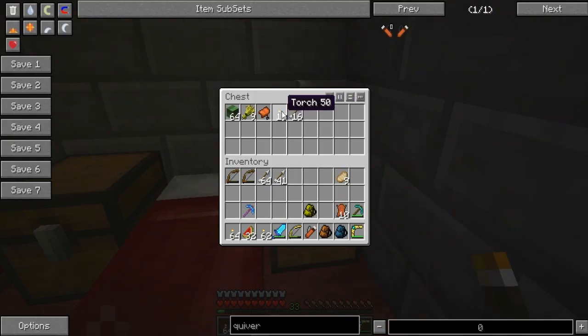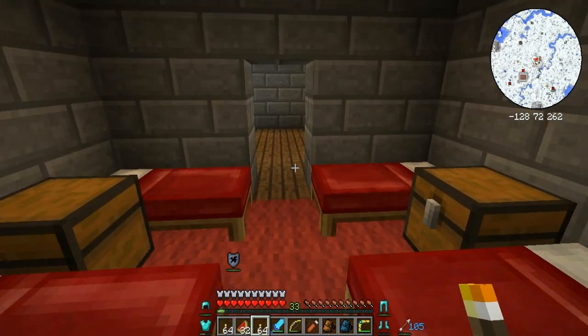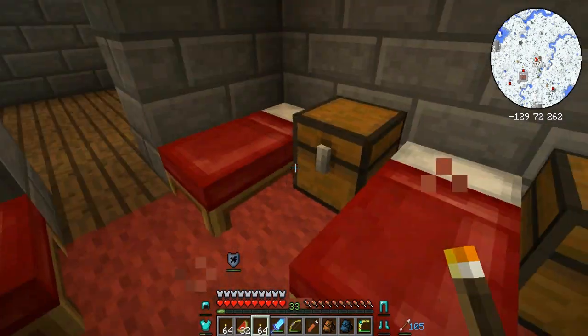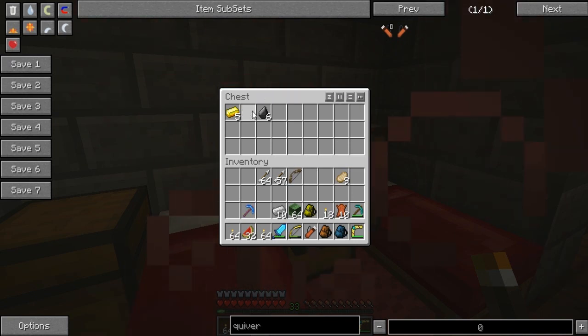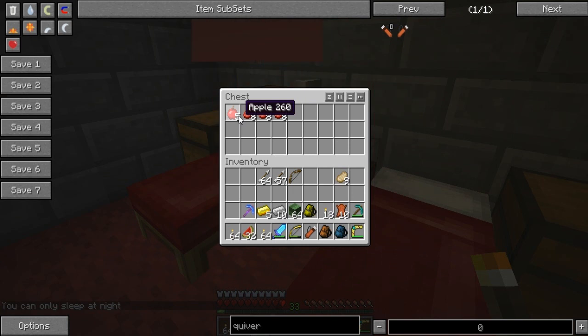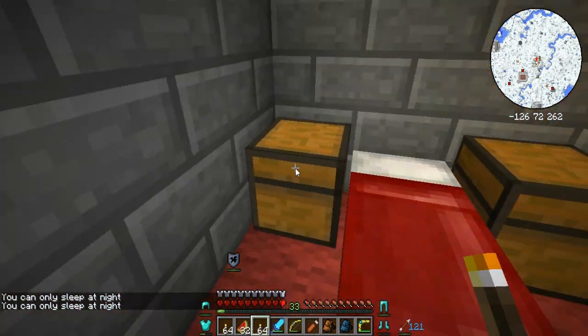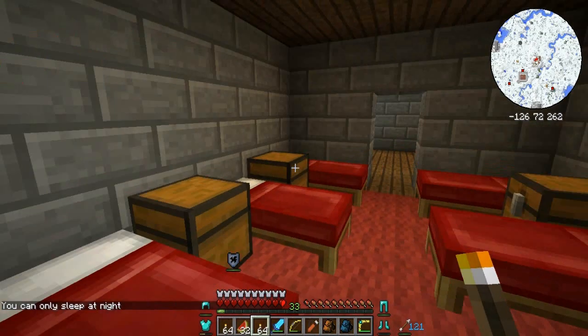I'm going to leave the arrows because I don't need any. A reinforced bow — I'll take that. More torches. Some iron and gold. Oh, and we have another loot room — copper, iron, tin. I'll leave some of that.